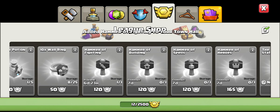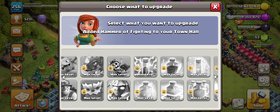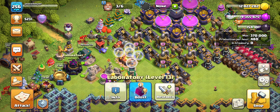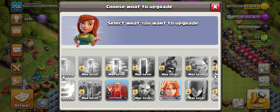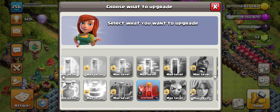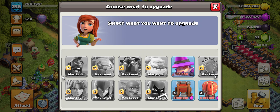Now let's use the second hammer of fighting on the valkyrie — also 17 days. That does almost all of the Dark Elixir storage. Valkyrie, 17 days — gone. Perfect way to use two hammers of fighting.